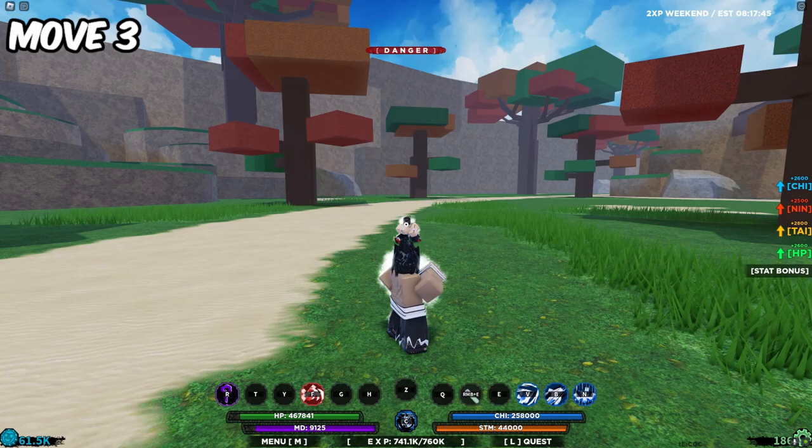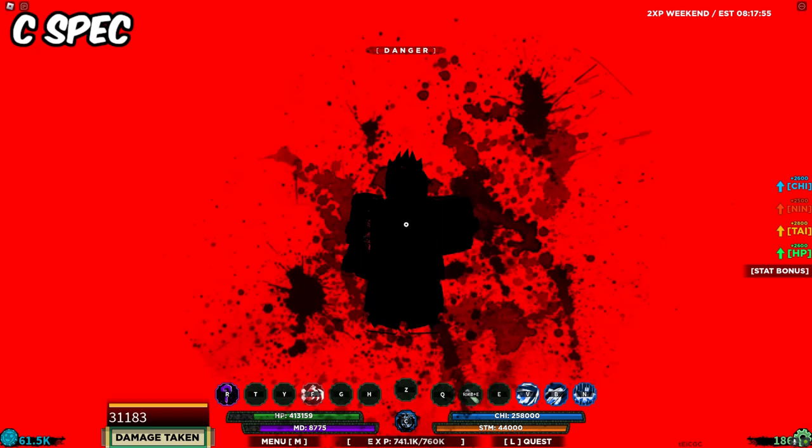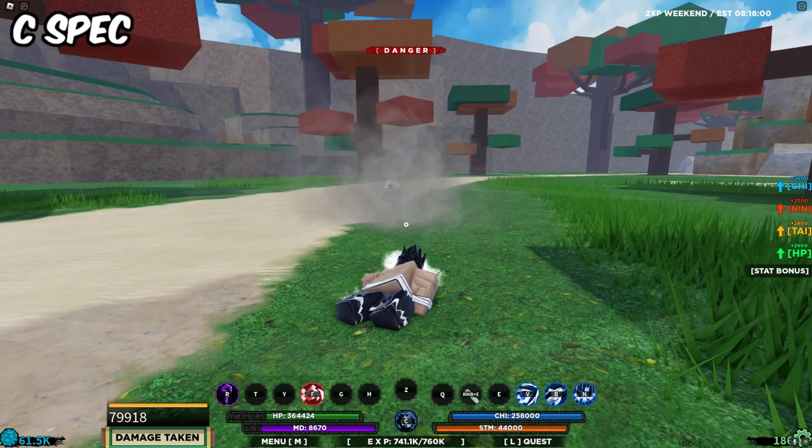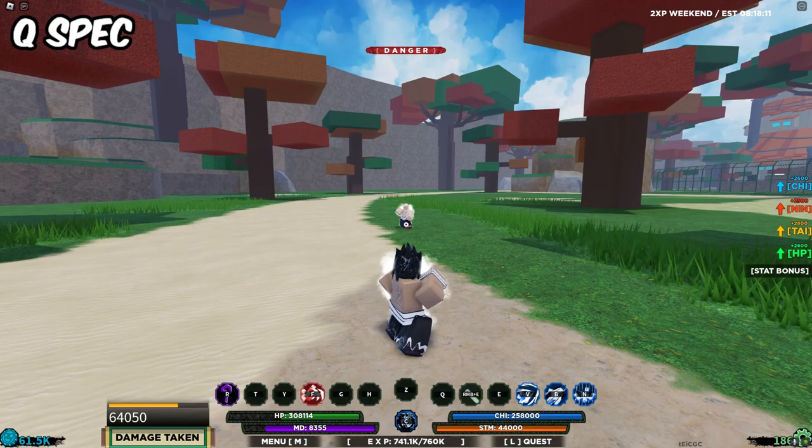It's a pretty good damage dealing ability. Now he's going to do the C-spec. As you can see, I cannot do anything during this — I-frames do not work on this, and you cannot block during this either. It also ragdolls at the end. Last but not least, he's going to do the Q-spec so y'all can see what it does: 64,000 damage, almost exactly the same that I did to him.